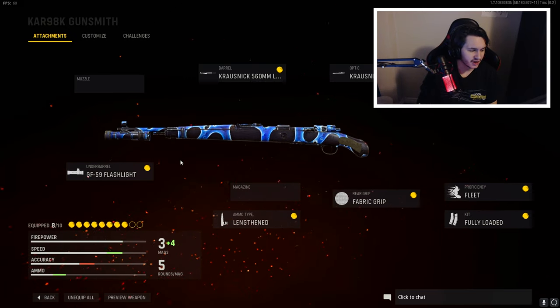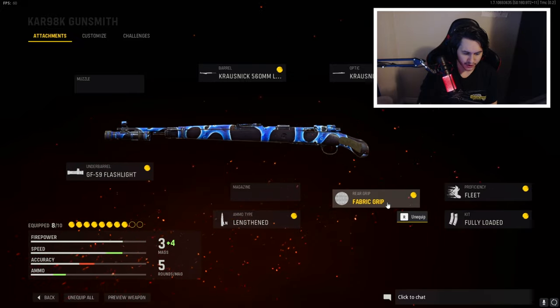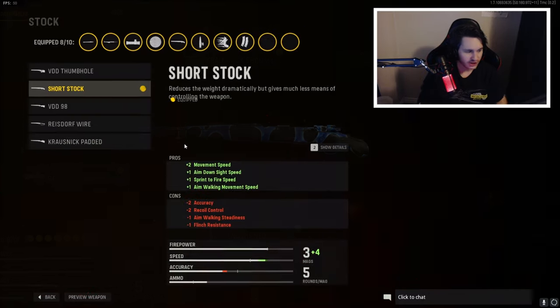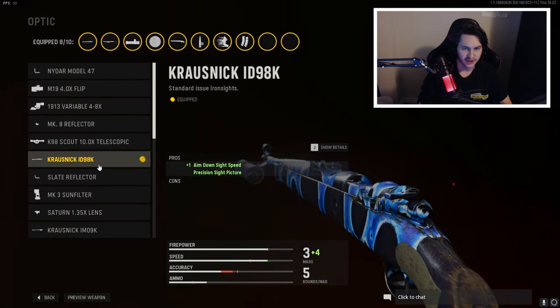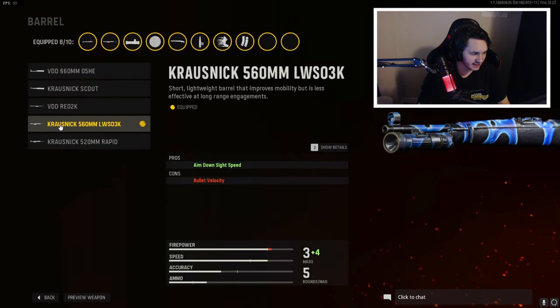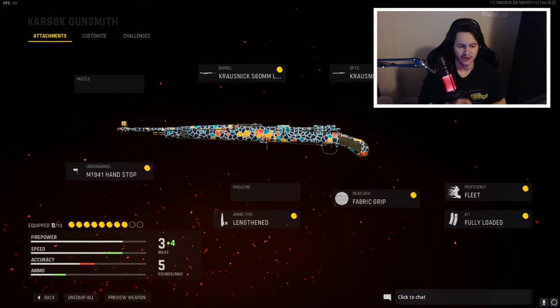So without further ado, let's hop right into the class setup. On the first Kar98k, the attachments I'm running are the flashlight for the underbarrel, the ammo type is lengthened, the rear grip is the fabric grip, the proficiency is fleet, kit fully loaded, stock is short stock, and the optic is the Krausnick ID 98k.